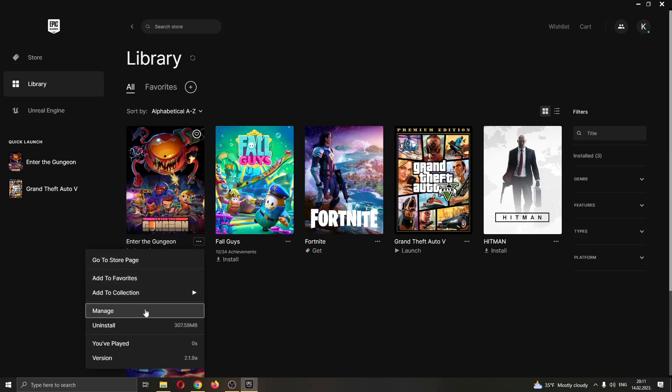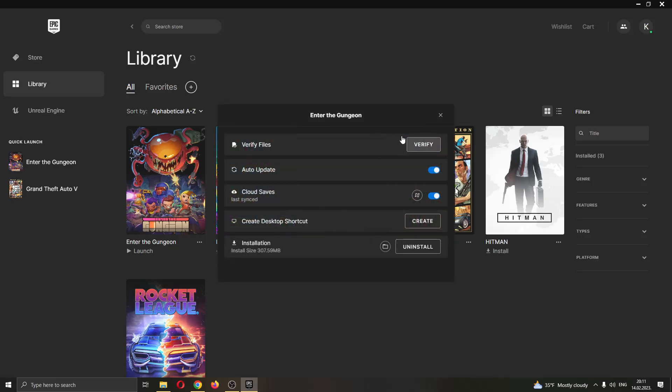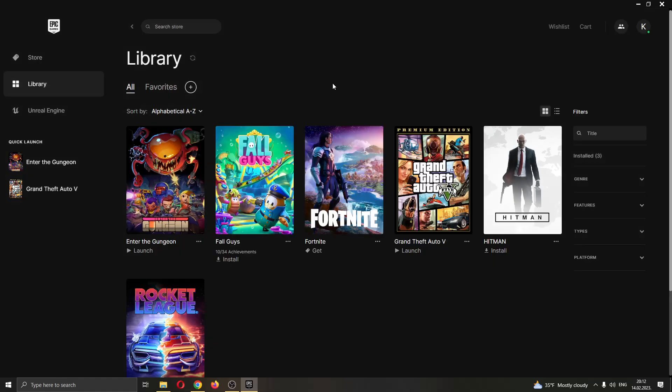Go ahead and open up this option called Managed. Here you will have multiple options such as you can verify your files, you can cloud save, and so on. What you want to do is make sure that the option right here, auto update, is enabled. If you turn it off it will be gray, but you want to have it toggled on — you will know it's on by the color blue. If it is blue, that means the auto updates are on and your games will automatically be updated every time you open up the Epic Games Launcher, and you will never have to think about updating them.